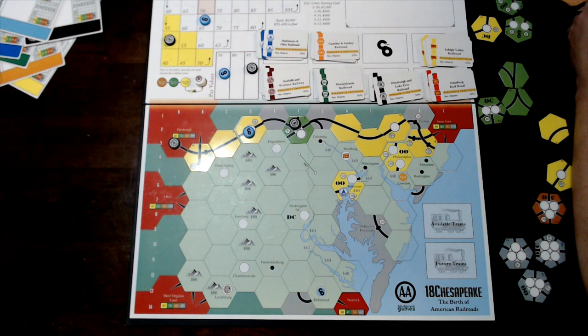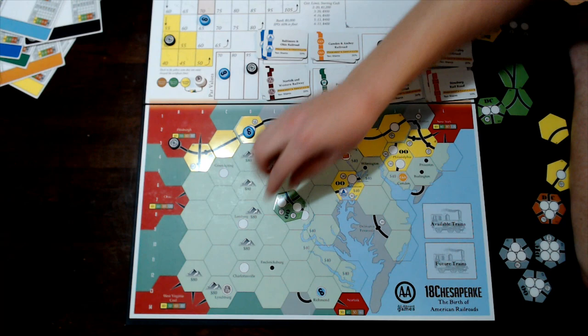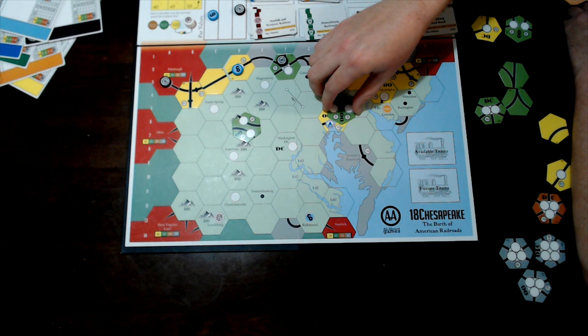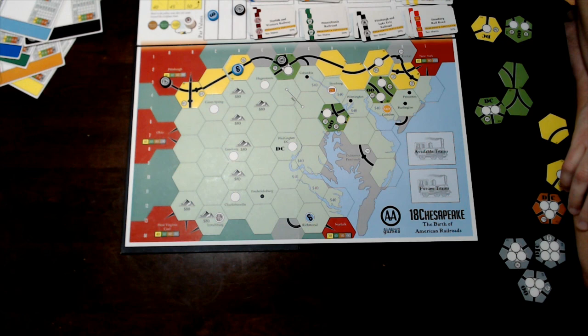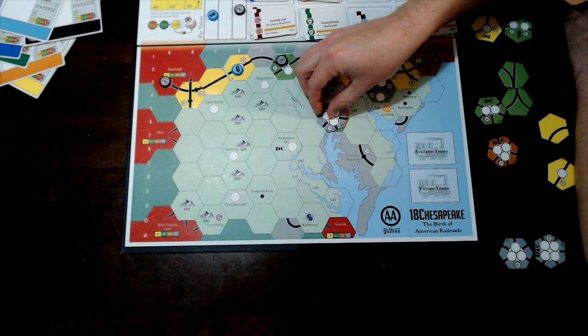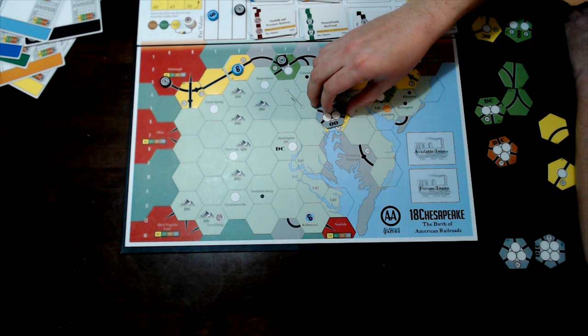It's possible to go bankrupt and still beat someone on stock value. The special cities include the OO tiles — Baltimore and Philadelphia — which when upgraded to green have two stations on the same hex that don't intersect. They connect later in brown, and there's a single gray upgrade for those as well.